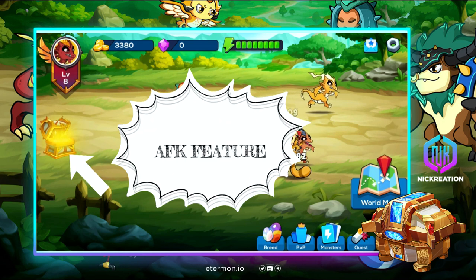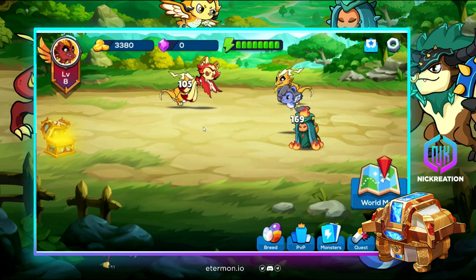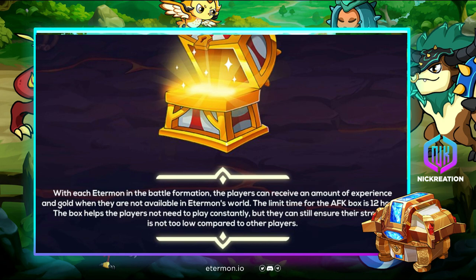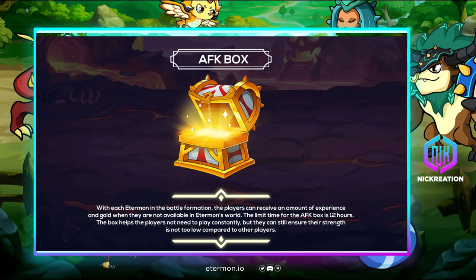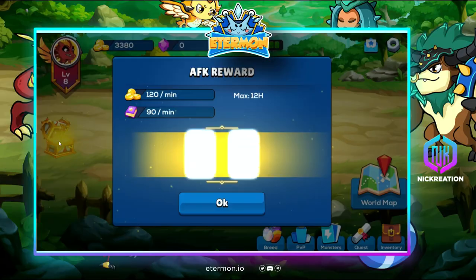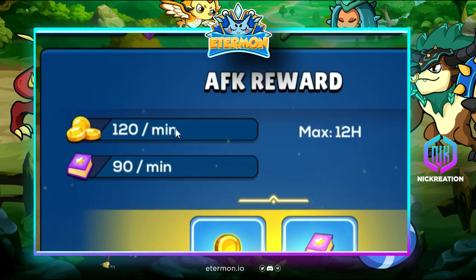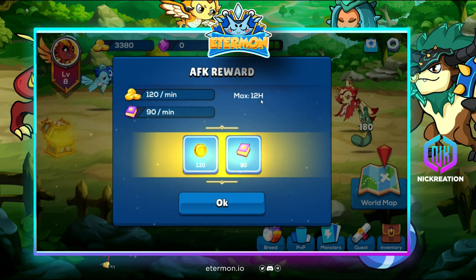This AFK feature was created so that players who are busy and cannot be in the game constantly can still level up their Ethermons and won't be left behind. You can see your level here, and once you've collected — 120 coins per minute and 90 experience per minute — with a max of 12 hours, you'll be able to claim that.